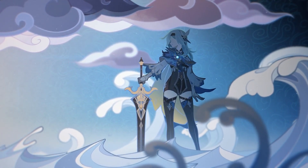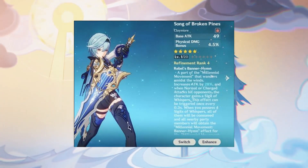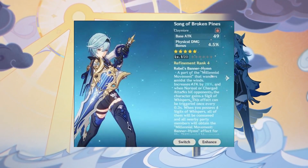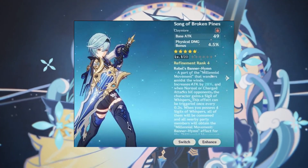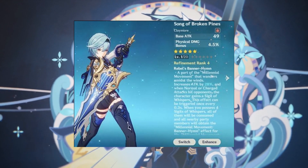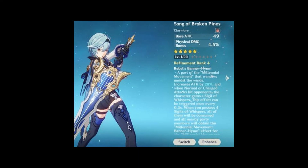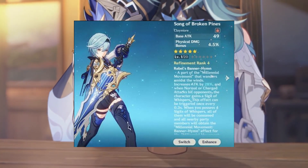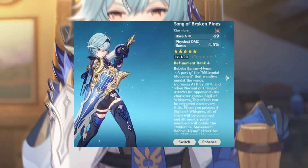And last but not least, number 1: the Song of Broken Pines, her signature weapon. As the data mine shows, this weapon will have the highest base attack in the entire game, with 741 base attack at level 90, and somehow low secondary stats with 20% physical damage, and a passive that increases your attack percentage and attack speed. If this claymore comes out with these stats, it can easily be the best claymore in the whole game.